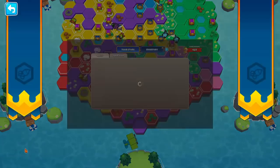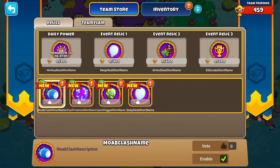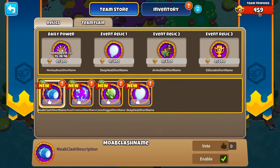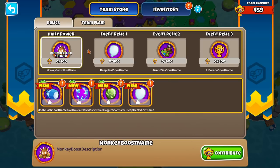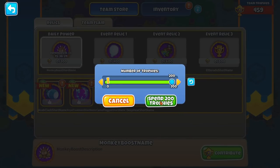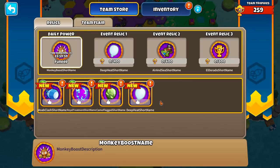We haven't showcased the team store — it's supposed to be a little buggy right now. We got Moab Clash here. Looks like you can thumbs up things. They all have descriptions. We have team trophies and you can vote on which ones to go for. We have a daily power — a Monkey Boost — we can contribute. We need 200 trophies. Let's spend 200 trophies here. Funded — time remaining 24 hours.